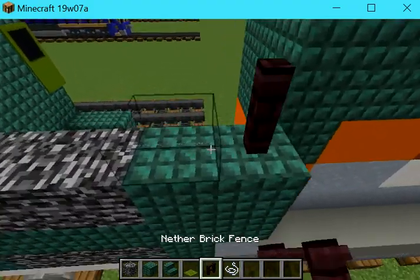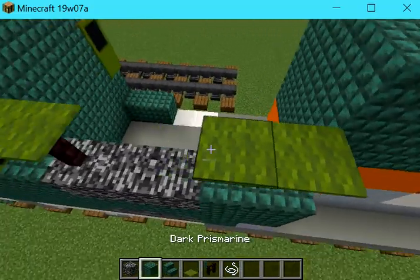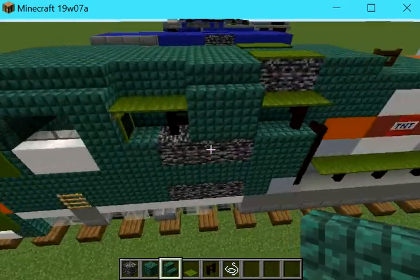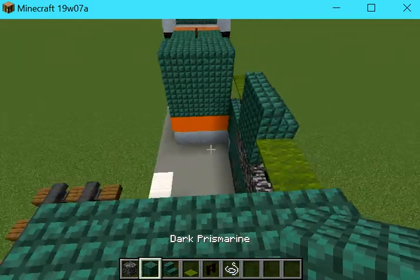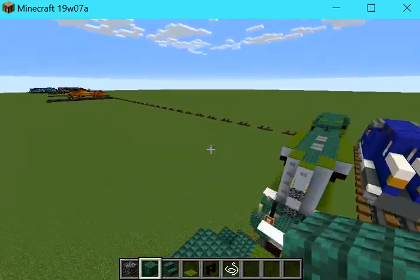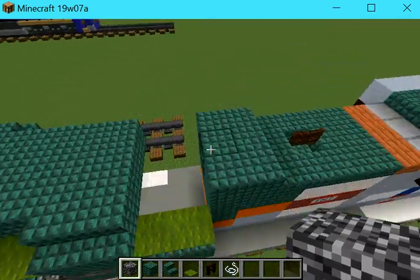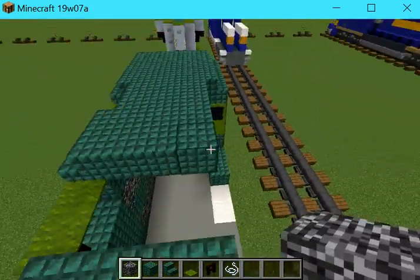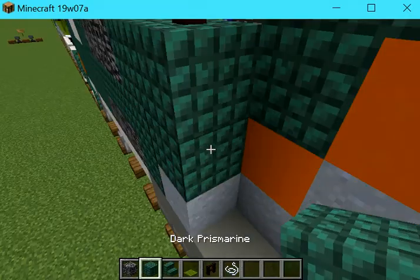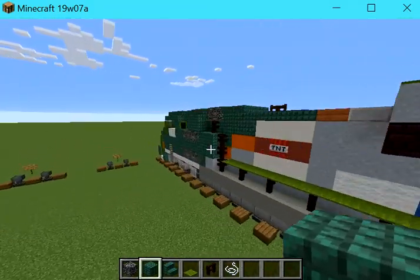Let's build some string, nether brick fence — some there as well. Some green carpet here and here. Some dark prismarine, some dark prismarine stairs. Then fill these three rows with dark prismarine up to there. Now with the bedrock — place some bedrock here and here. Some green carpet on top, dark prismarine there.